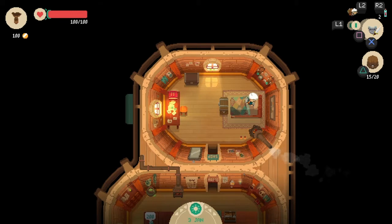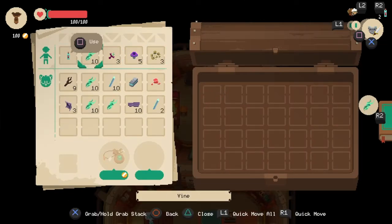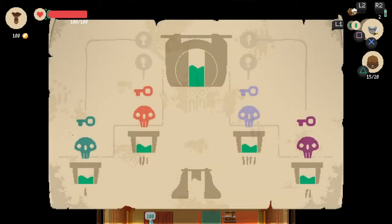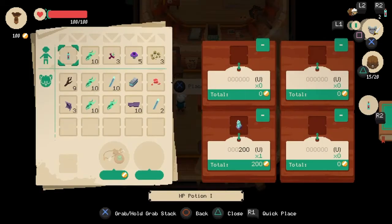I can open this chest now, finally. So I have this weird stuff, I don't know what I'm supposed to do with it. I got two chests and the map that I found from the guy in the dungeon. I can sell things - hardened steel, yeah.